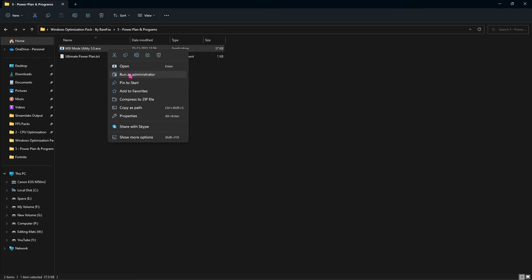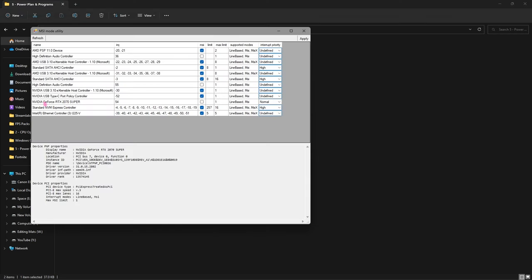Lastly is the MSI mode utility 3.0. Right-click and run it as administrator, look up your GPU, click on 'normal' in the right section and change it to 'high,' then click apply. This will ensure your GPU is utilizing maximum resources and will optimize your PC while you're playing games.